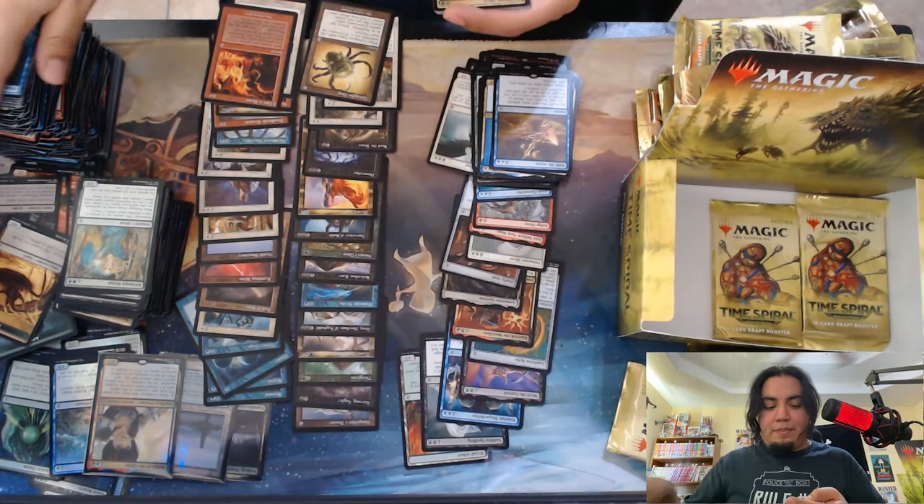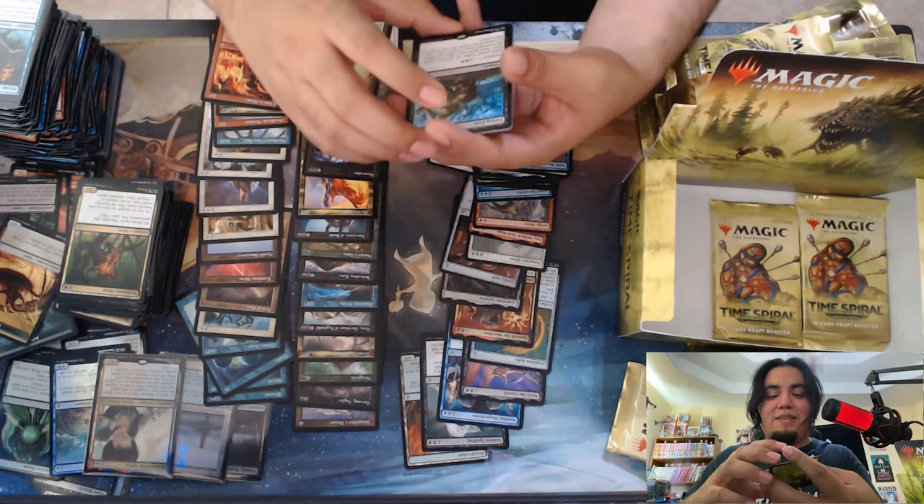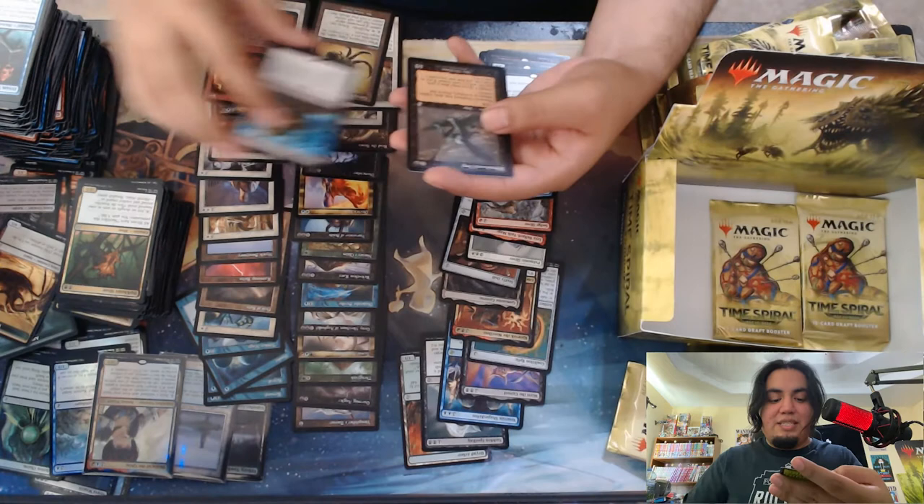Alright, I think we got a foil on this one too. Ooh, Living End — nice, we got three Mythics. This is nice. Don't know if I'd ever play Living End, but it's good to have.